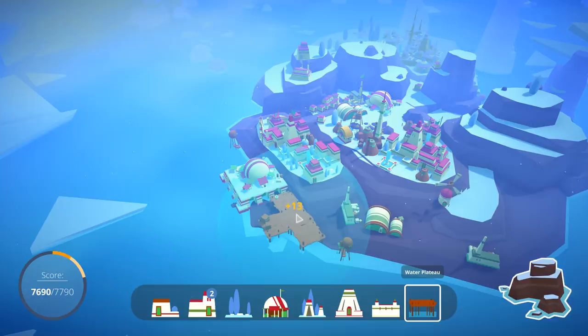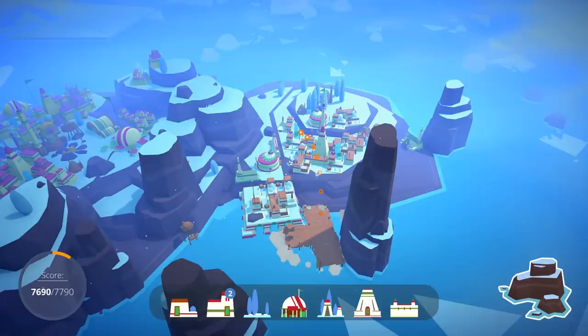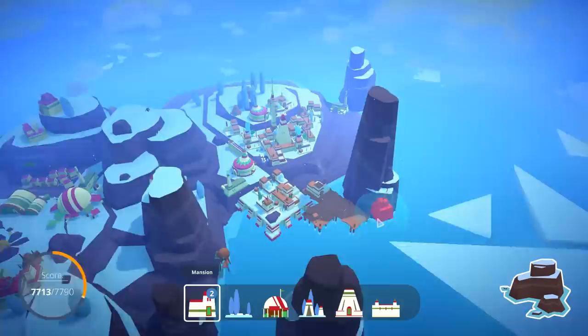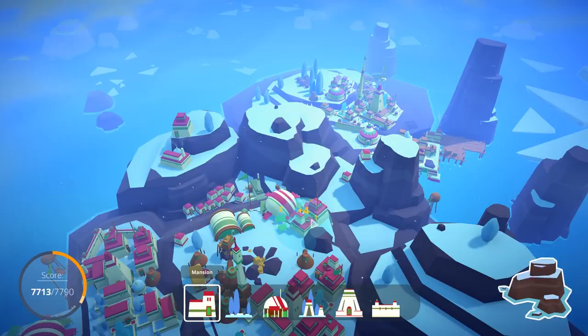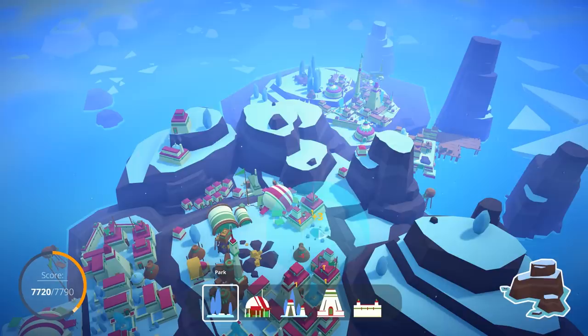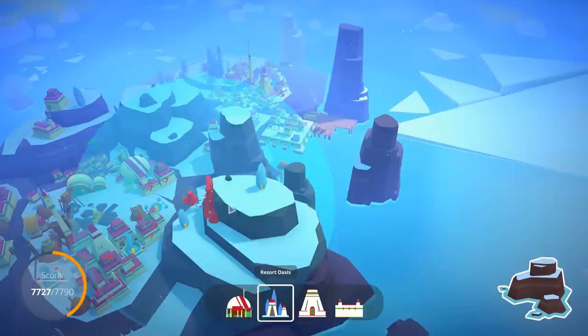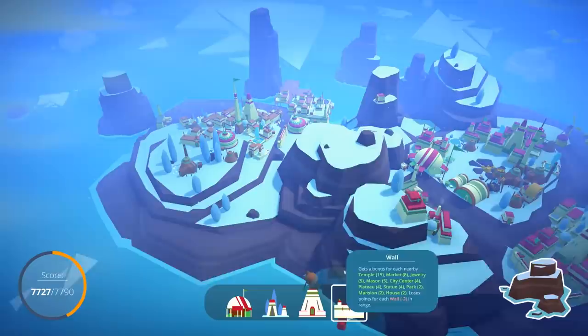Water plateau — that excites me, I like that idea. It is the weak sauce version of the water plateau, but I guess I could in theory implement it over here. Put a house right there — can't really put a park there. A couple of those guys down, give me the plus 7 right there — nice. The resort oasis is just not going to happen, my guys. There just is no place for it, unfortunately.